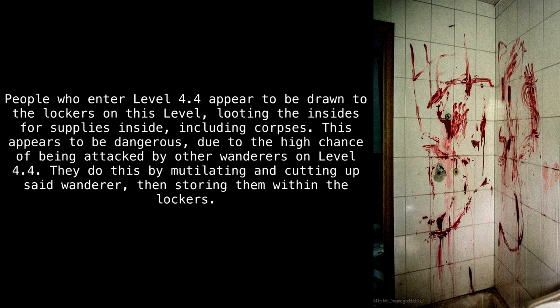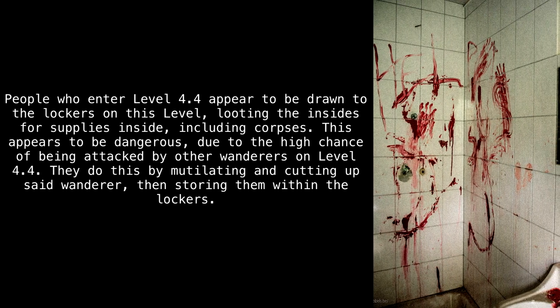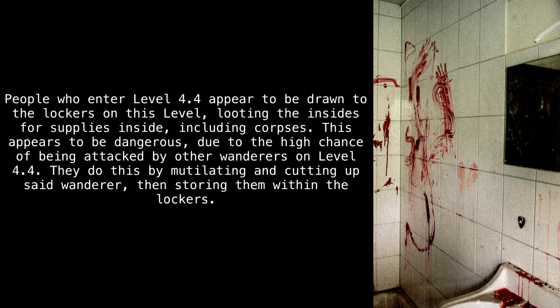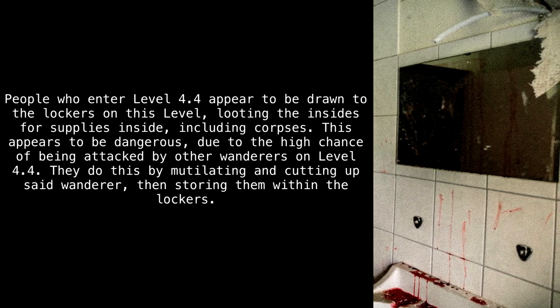People who enter Level 4.4 appear to be drawn to the lockers on this level, looting the insides for supplies, including corpses. This appears to be dangerous due to the high chance of being attacked by other wanderers on Level 4.4. They do this by mutilating and cutting up said wanderer, then storing them within the lockers.